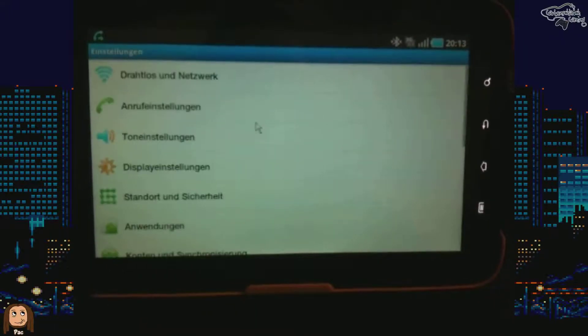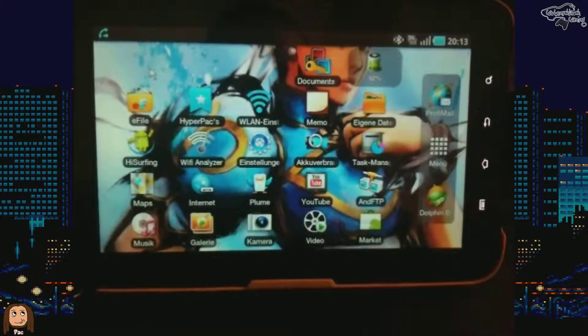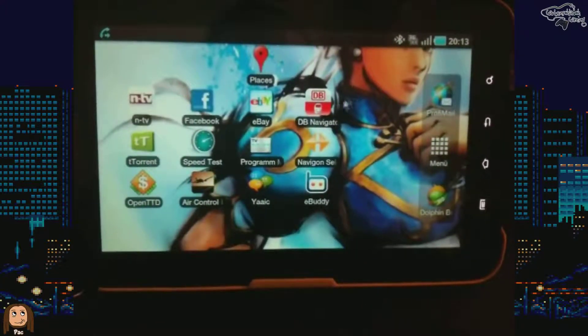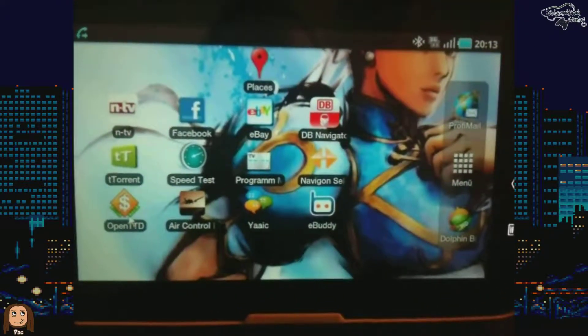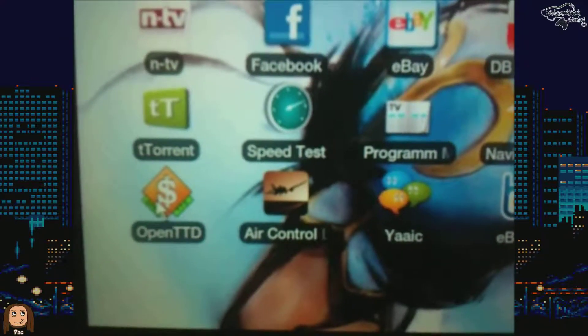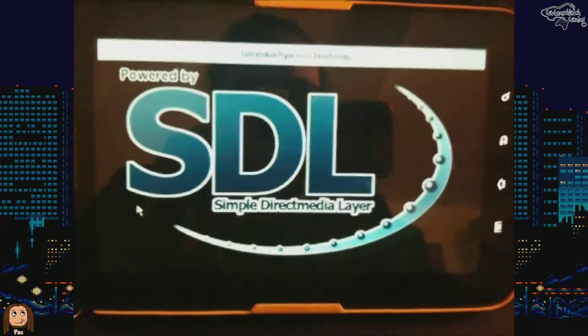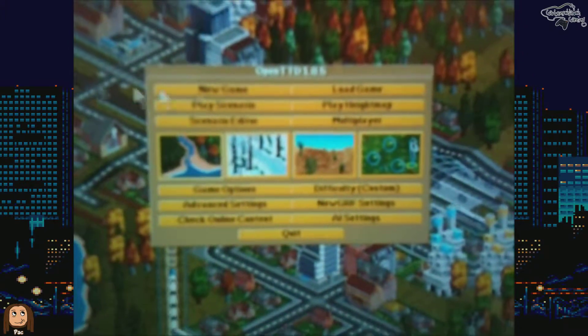You can scroll through the settings and by using the mouse buttons you can also switch between the different screens. Now back on the home screen you can also switch the tabs by using the mouse, and there in the lower left corner is Open Transport Tycoon Deluxe — I'm going to start it by just clicking on it.